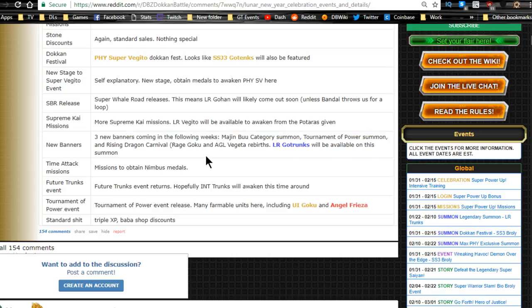Missions to obtain Nimbus Medals are back for time attack missions. The Future Trunks Event returns — INT Trunks will finally get his new Dokkan Awakening, his second one. The Tournament of Power Event is also releasing with more farmable units, including Ultra Instinct Goku and STR Angel Frieza. Make sure you grind those out — Angel Frieza Dokkan Awakens into the Frieza needed for the Revival Leader. You also get triple XP and Baba Shop discounts.